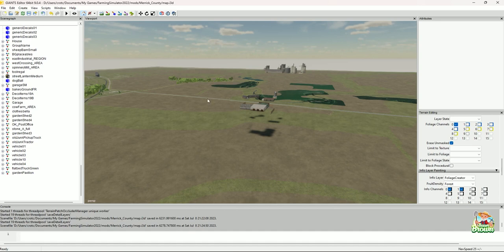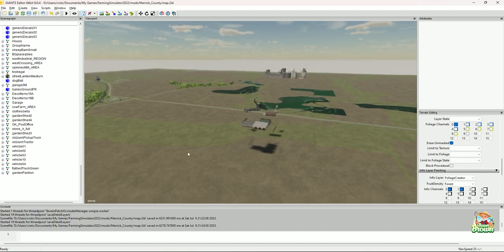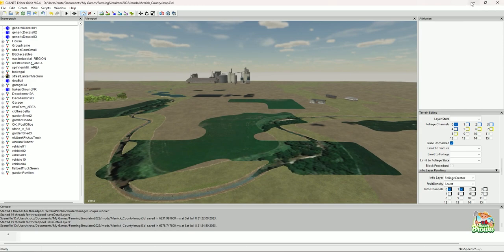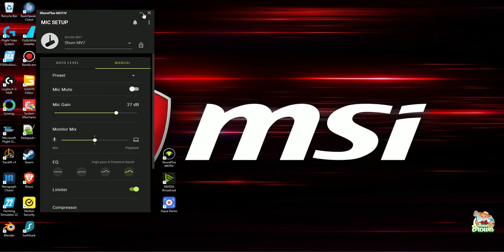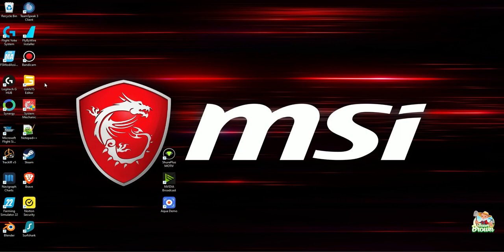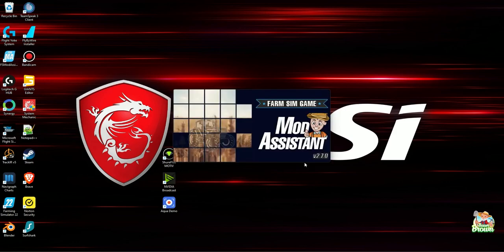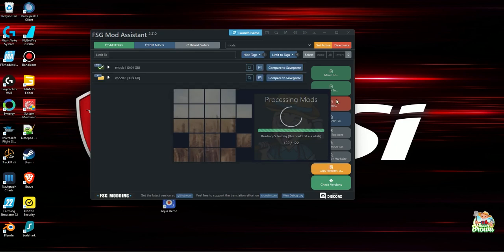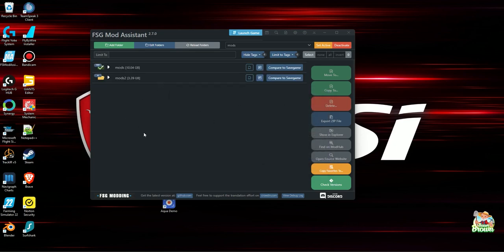I'm going to show you a little bit about the application itself and then let you guys decide if this is something worthwhile. So let's get over to my desktop. Right here I have this icon — it says FSG MA, so that's FSG Modding, and this is the Mod Assistant. Let's fire that up. It's got a really nice interface, starts up really nicely. It has two folders processing — this thing does so much as far as your mods go.